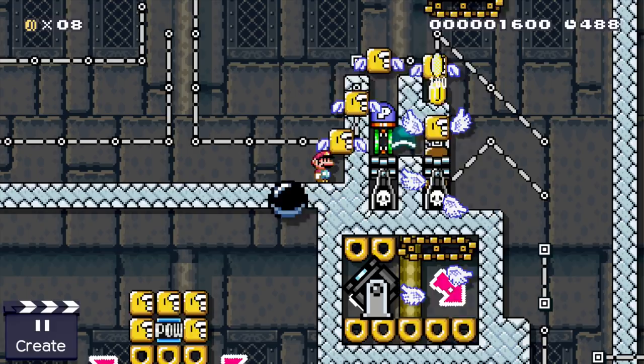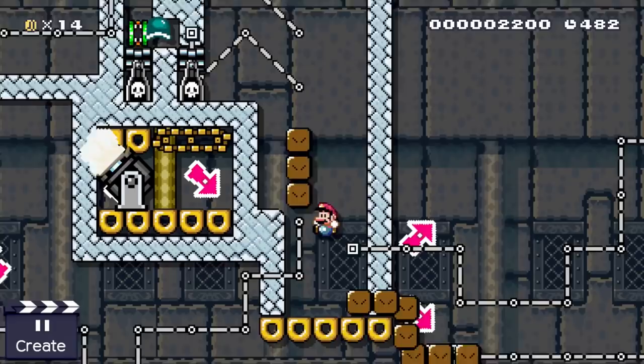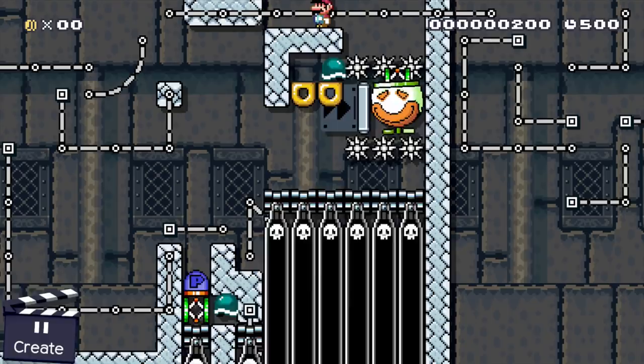I toyed around with this design a little bit more, and as it turns out this can be easily randomized simply by setting up a clown car randomizer out of sight. This results in a block train that travels upwards half of the time and downwards the other half — which is really cool.